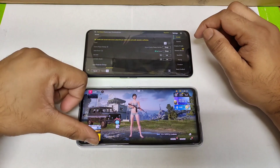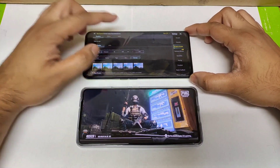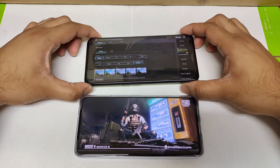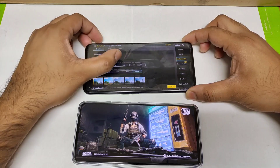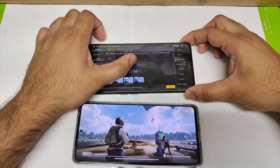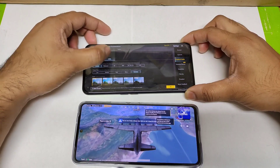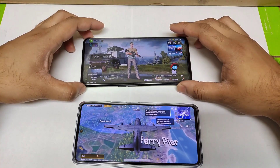Now let me show you what's going on with the settings in the Realme GT Neo2. In the graphics settings you can see Smooth and Extreme settings, and there is no 90fps — 90fps is still not enabled in the Realme GT Neo2. Balanced, Extreme HD, Extreme, and Ultra HD are all enabled, so everything is at the maximum except 90fps.